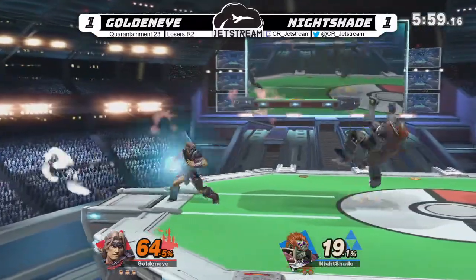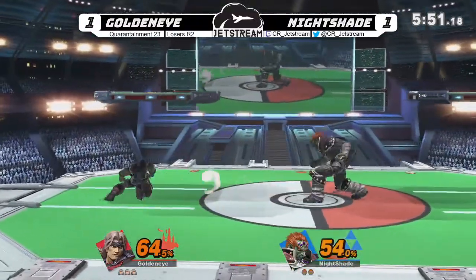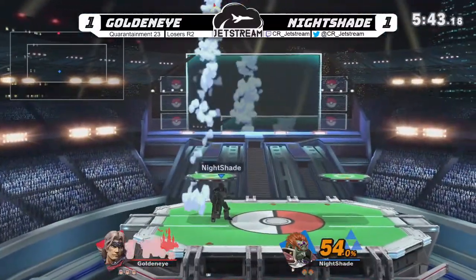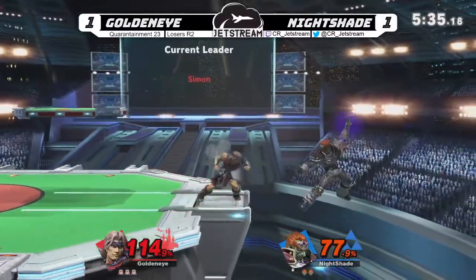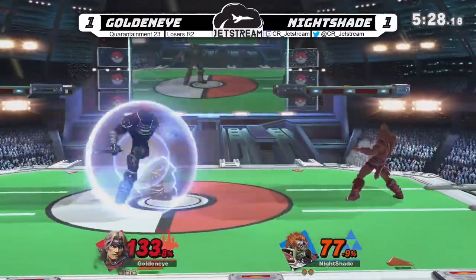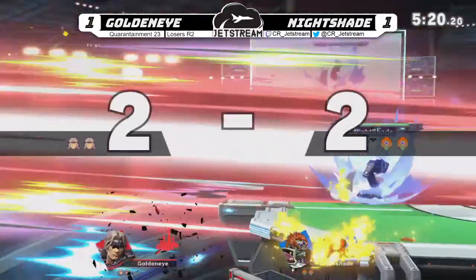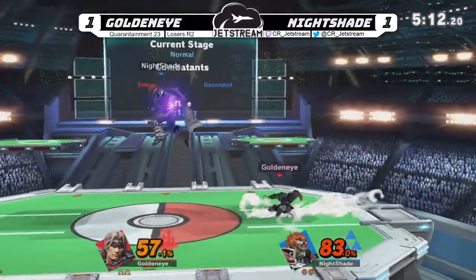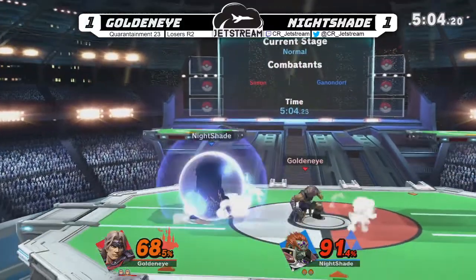That Axe point blank — definitely not good. Nightshade gonna capitalize on those down airs. Looks like Goldeneye's getting a little bit antsy with those. Oh my gosh — not gonna get it there. 83 on Nightshade here. He's gonna catch him — gonna just forward tilt him there. If you tech that you'll be okay; you have to tech immediately. Down tilt will work. Percents are already climbing here. Nightshade is actually really scaring Goldeneye right now.